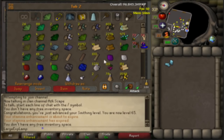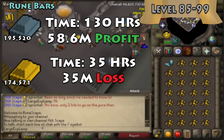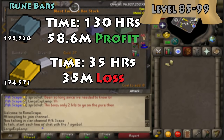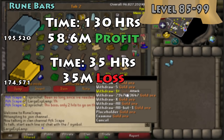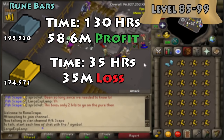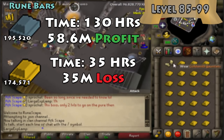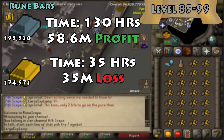For the final stretch — 85 to 99 — rune bars actually make you more money. You'd need to make 195,520 rune bars, and over 130 hours you'd make 60 mil profit. If instead you do gold bars to get it done faster, you'd need 174,000 gold bars taking about 35 hours — saving 95 hours — but at a 35 mil loss.